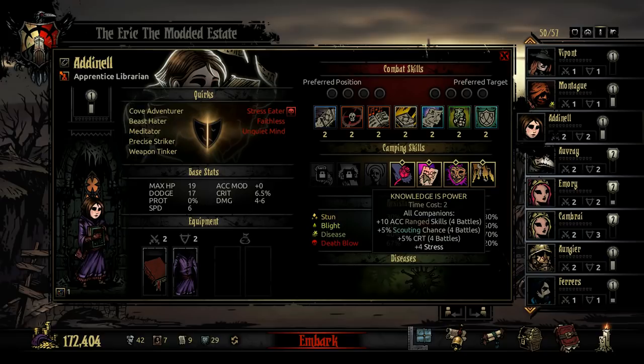Her next camping skill is Knowledge's Power. For 2 time points, all companions gain 10 accuracy on range skills, 5% scouting chance each, and 5% crit for 4 battles. They also gain 4 stress per person. This can be beneficial if you have maybe 2 other characters using range skills — scouting chance is always useful, crit is always good. For 2 time points it seems not too bad, though you'll have to do a little extra stress healing in 1 or 2 battles afterwards.